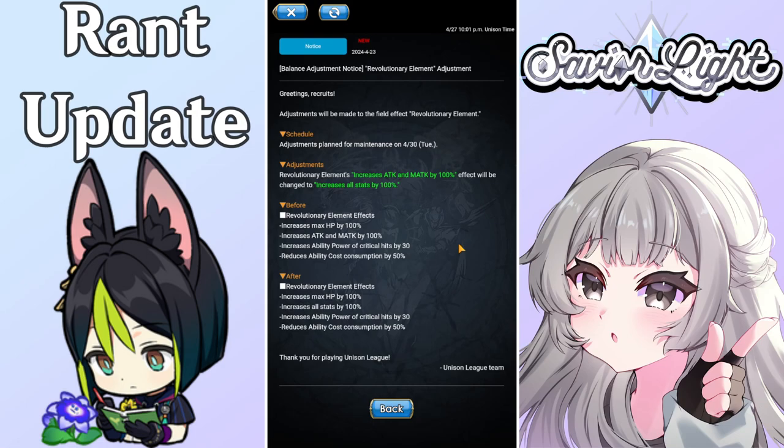What makes this new upgrade so much better is you still get +100 to HP, attack, and magic attack, but now all your stats are getting increased by 100. The ability power of critical damage is increased by 30, which already makes that field really good, because you can stack crit damage on top of that, bringing it up to at least 80 without using limit breakers. And you also reduce ability consumption by 50 — so if your ability costs 20, it only costs 10 with scaling.